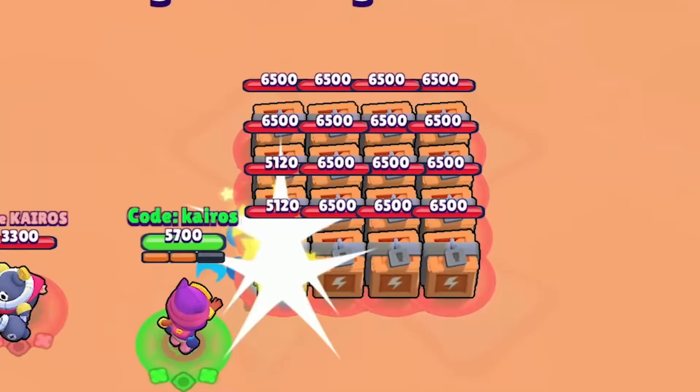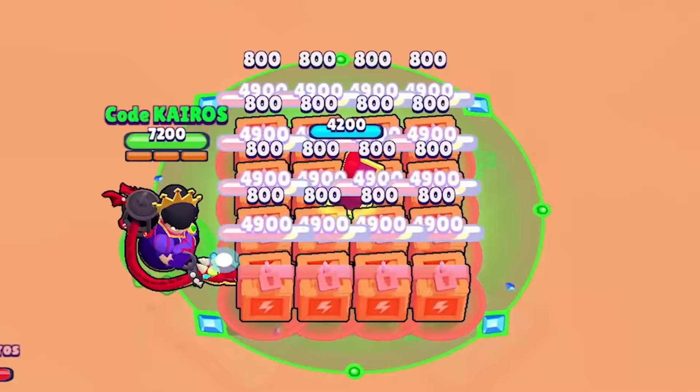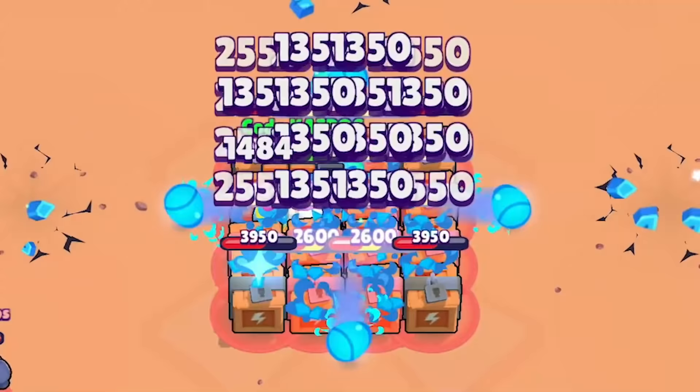Brawlers are allowed to use their gadget, star powers, one super, and their attack to open these 16 boxes as fast as possible.